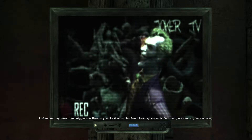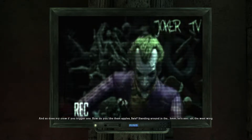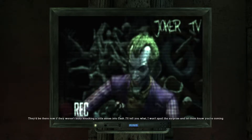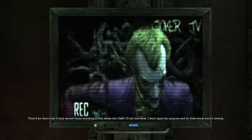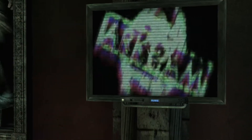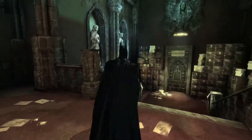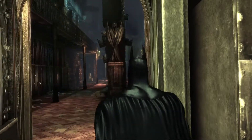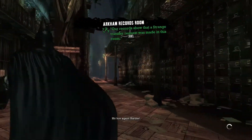Let's see — the west wing. They'd be there now if they weren't busy knocking a little sense into Cash. I'll tell you what, I won't spoil the surprise and let them know you're coming. Okay — knowing Joker, he probably still will. Records office — this is what I'm supposed to be at, right? Hit him again, harder.